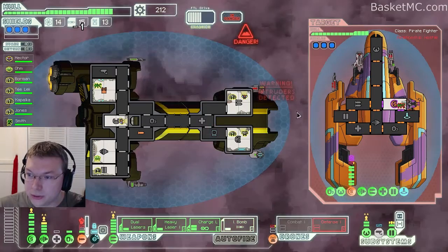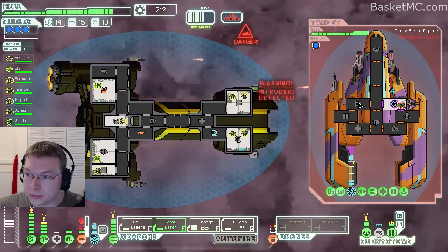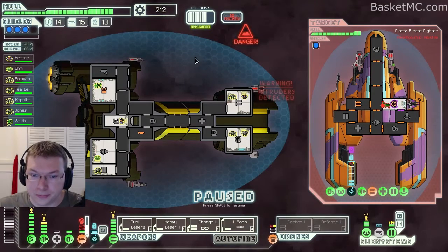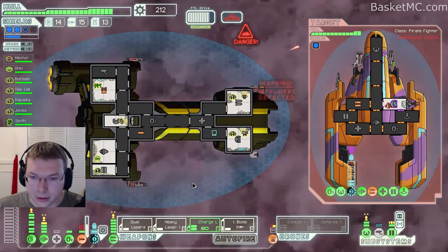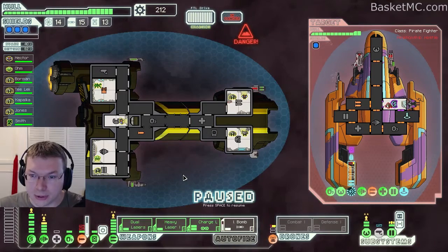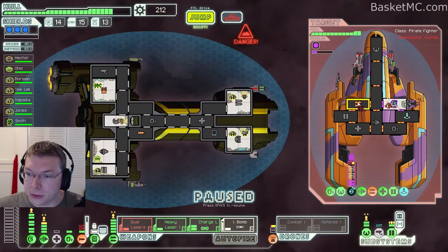Ion on the shields, and then we'll attack his weapons. Weapons are beat up a little bit, that's good. He's still attacking — oh, why are the doors open? Oops, there we go. Now he's trying to get away. He's teleported back. Now we can close the doors. Let's go ahead and do a hack.